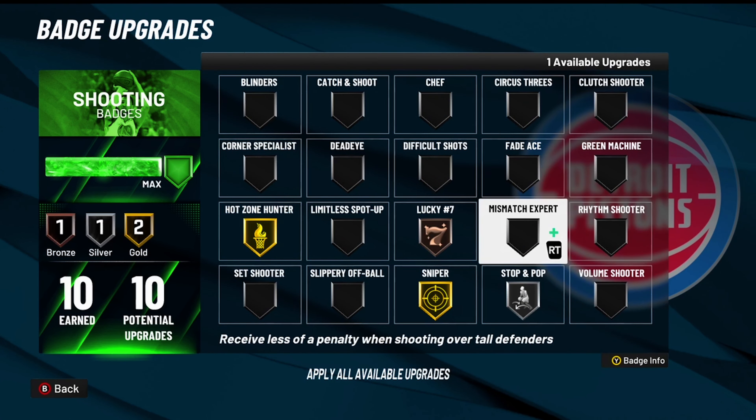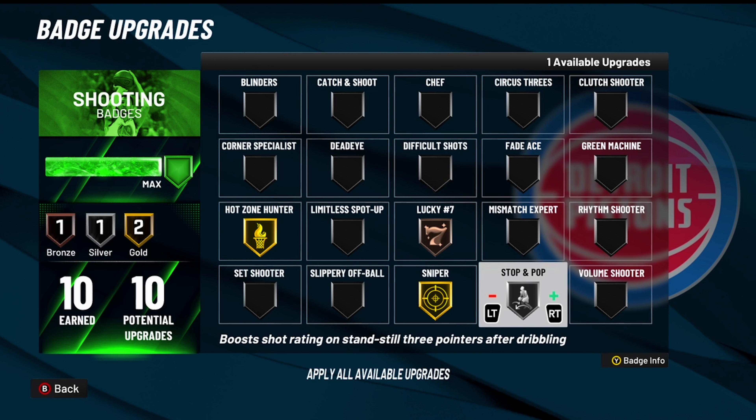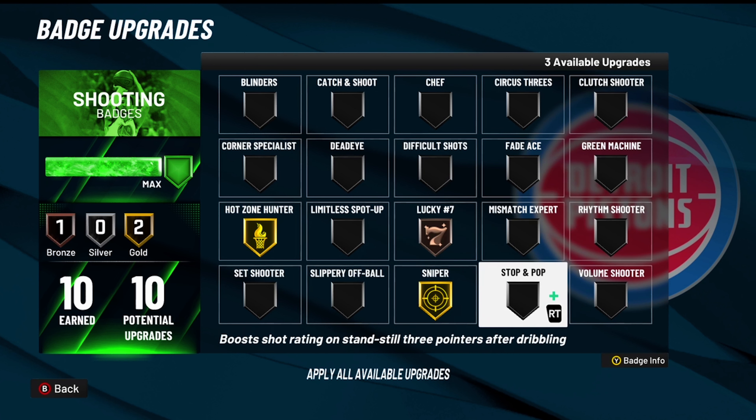If you want an ISO, throw on Stop and Pop. Any dribble moves you do right before you shoot, you're gonna get a boost because Stop and Pop gonna boost it. This is gonna run under once. If I had an extra badge, I'd throw it on Green Machine. If y'all hadn't got extra badges from hitting level 39, throw this on.